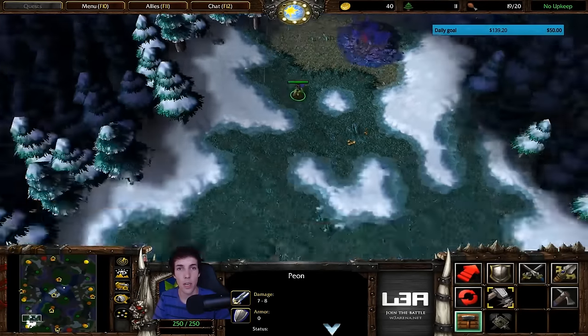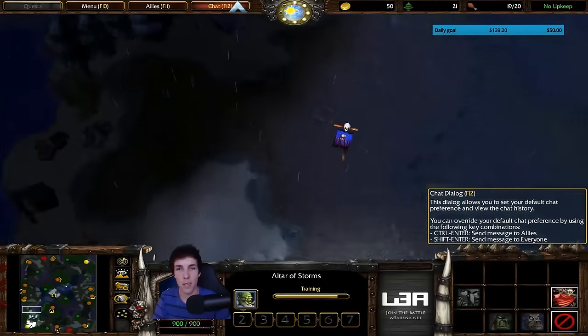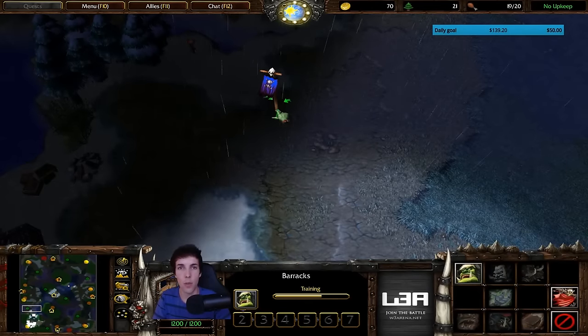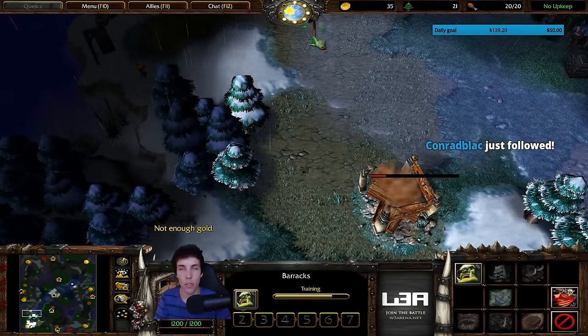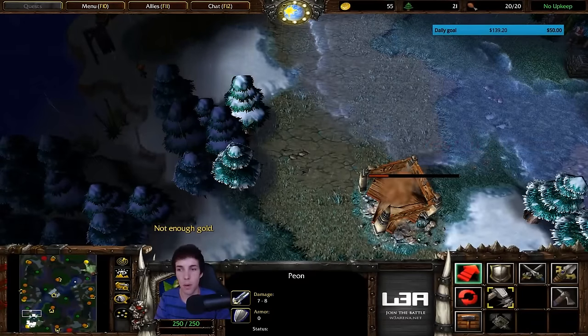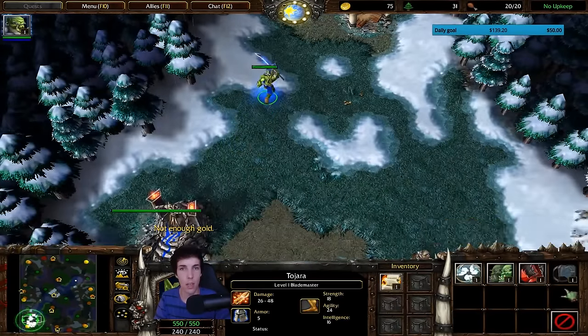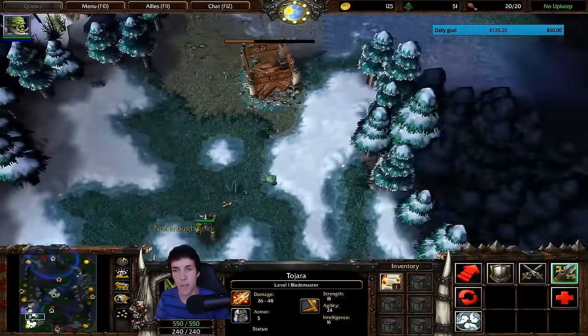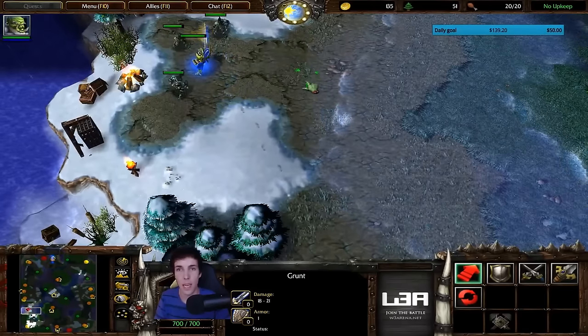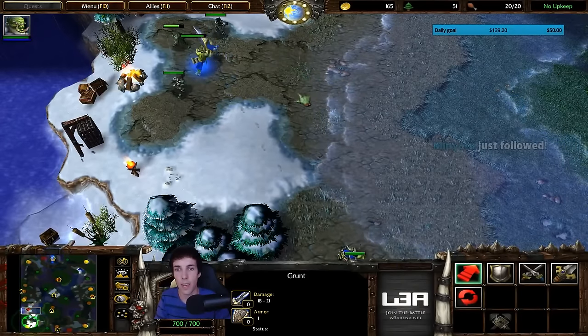We are going to make the voodoo lounge further away from base this time. This has two purposes: it's easier to walk back to it when you're on the map, so you waste less time. It also serves as an early warning signal for when the opponent is harassing you. If he finds some lucky item like a scroll of the beast from this camp, and he comes with a level 3 DK, I would want to know about it sooner rather than later.